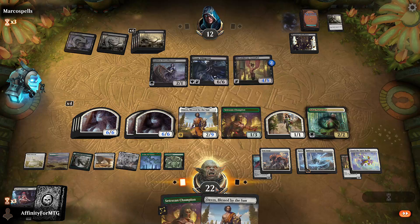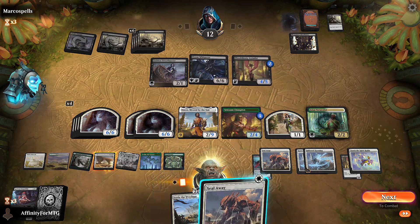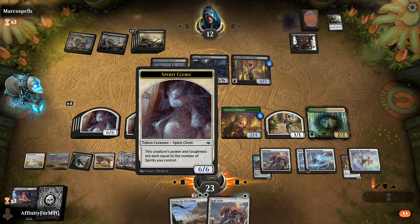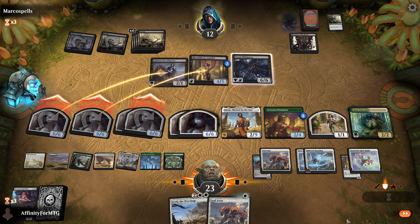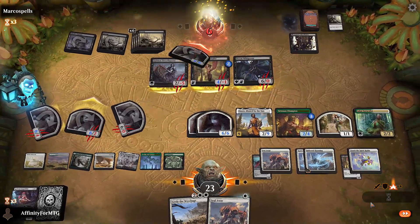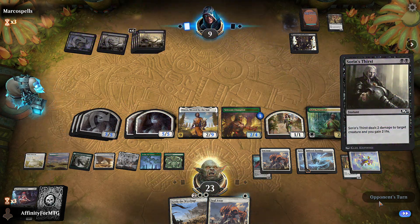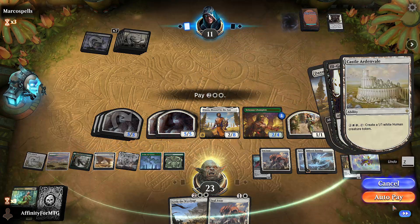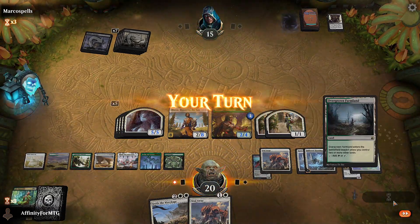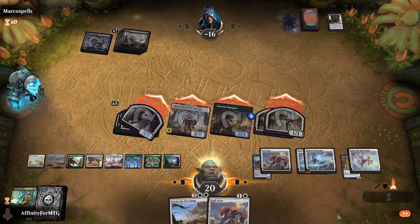I can definitely attack with these — that's good. Draw. I need one more enchantment for Settle the Wreckage. I have one, two, three, four, five — I have one more land. I think I just attack with all the 6/6s. There are 12 power so they have to block. Make a 1/1, autopay, and just attack. Well, we did it. It's working in casual at least — I don't think I'd want to play ranked with this, but in unranked it seems to be fine.